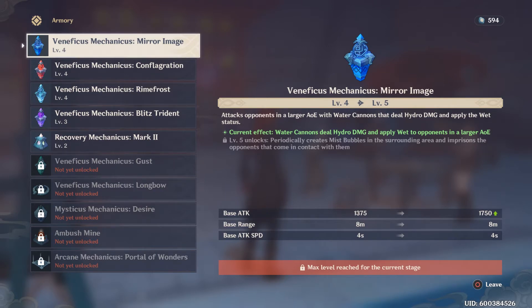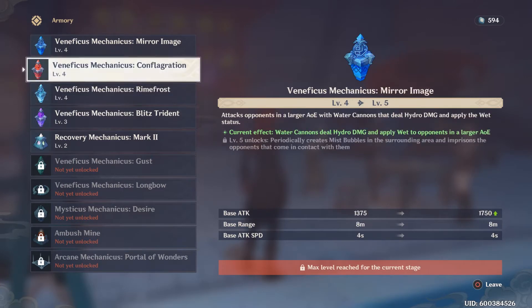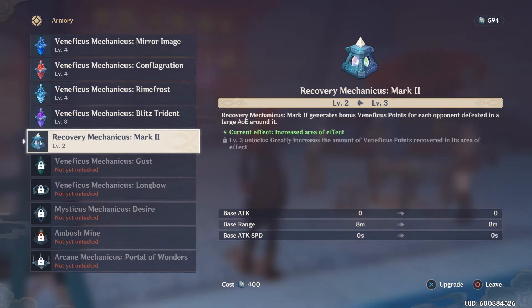On higher levels, you will need these to be as strong as possible, because sometimes you'll get ruin hunters, ruin guards who just walk through, and Samachurl guys who run — they are the fastest I've seen so far. They will run past all of your Mechanicus and go through the portal. To beat the missions you don't want any of these guys to get away; you can let some escape, but not too many or you'll fail. Currently on day one, you get four Mechanicus for each element: Hydro, Pyro, Cryo, and Electro.